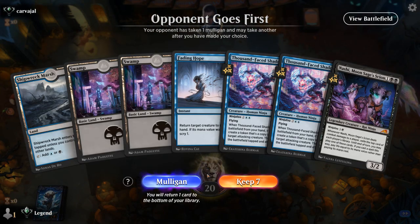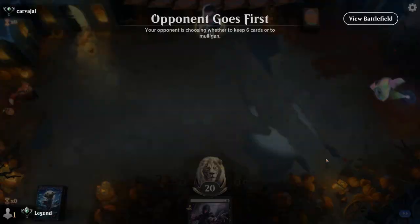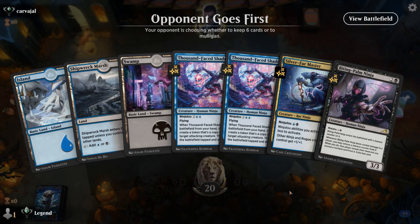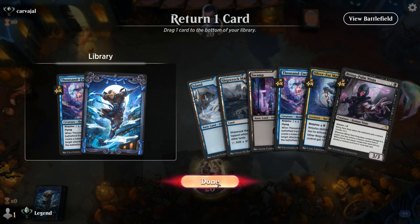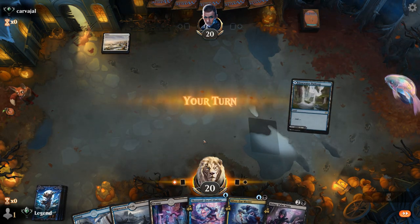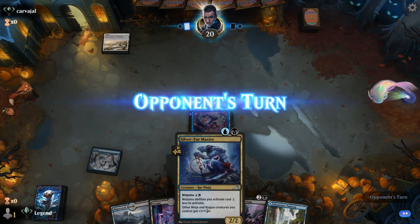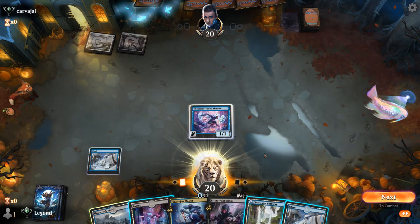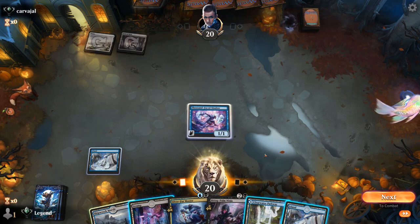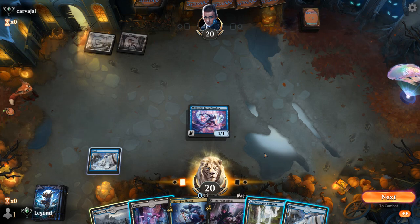Game three — we're on the draw. Once again we have early enablers but no early ninjutsu creatures, so we mulligan. The new hand is much better. We get rid of one Thousand-Faced Shadow. On turn two we could already ninjutsu the Master, or hardcast it and ninjutsu a ninja on turn three — though against a potential Doomskar we have to think carefully. If we play Master and opponent sweeps next turn, we're not in a great position.